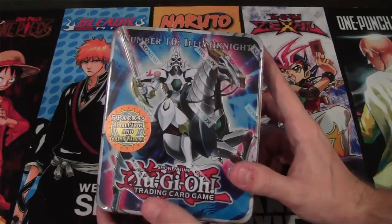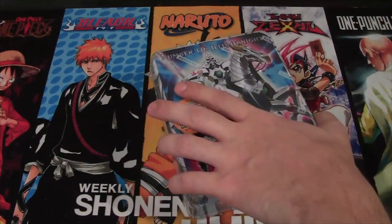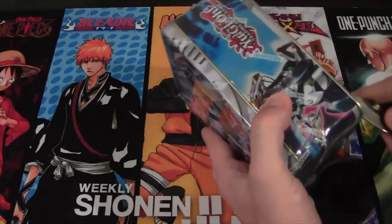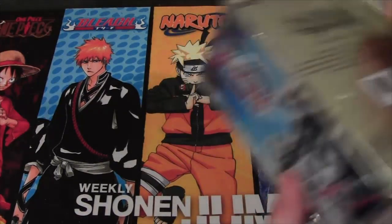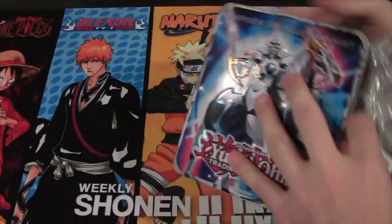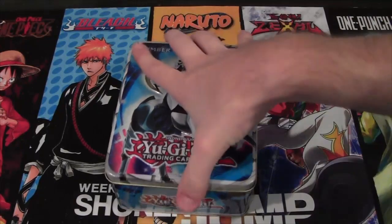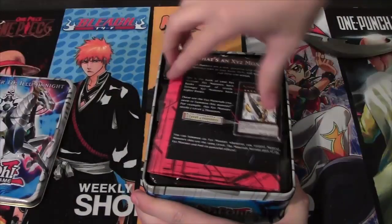It was $10, but I used Swagbucks, so of course it was free. It was like $10 shipping and all. You have to get it — if there's a number 10 tin that is $10, you just have to. That's just the universe saying you must buy this and do an opening of it. Plus, I also like Aluminite — he's been on one of my playmats for a long time.